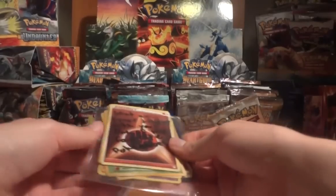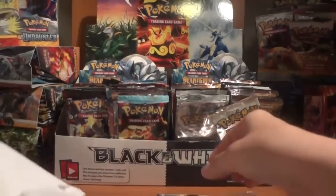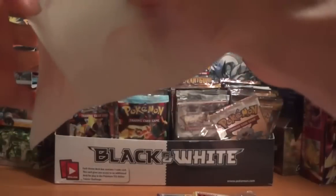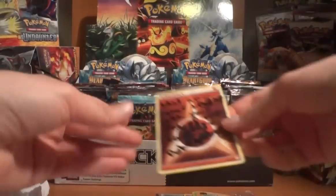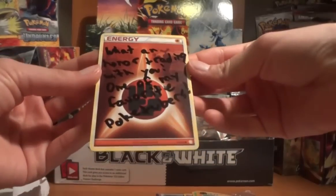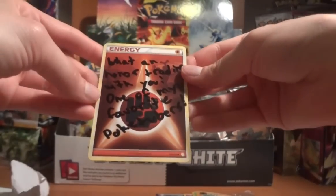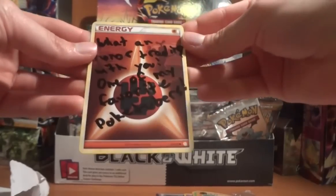So this is from — does he put a name with it? I believe it's Pokemon Collector 3. This was the trade of what I was supposed to send him. I really like the Heart Gold, Soul Silver energy cards — the fighting one has a Pseudo Wudo in the background.